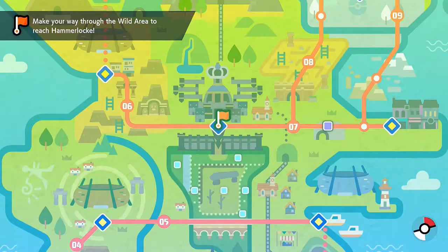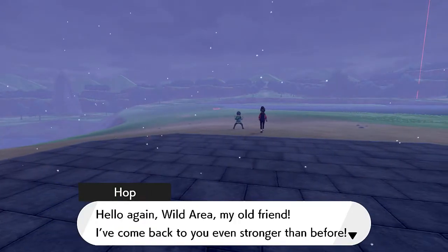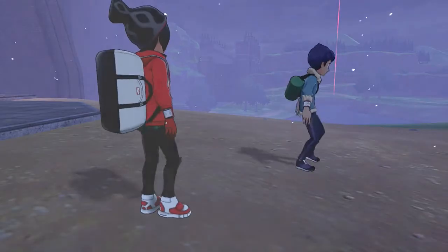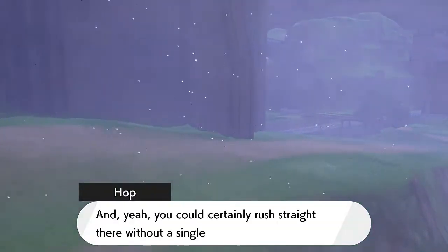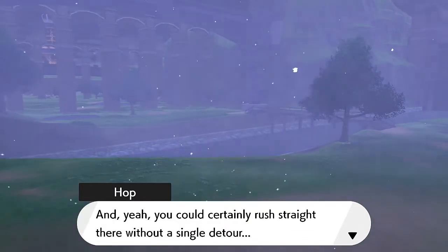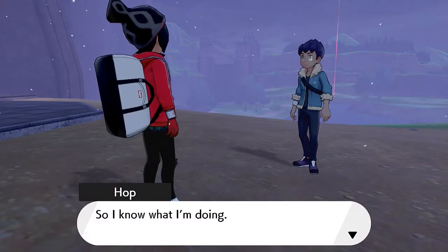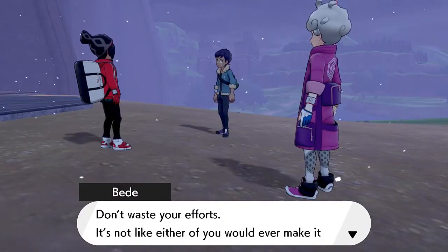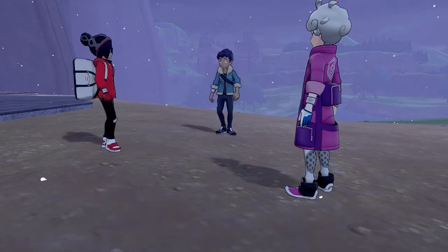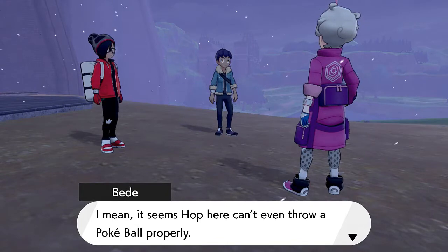The next area we have to go to is Hammerlock, and now it gets interesting because we'll be exploring more of the wild area. 'Well hello again wild area, my old friend - I've come back even stronger than before.' Hop says Hammerlock is up this way. Now that we have a few badges, we should be able to catch stronger Pokemon. But a rival shows up saying 'Don't waste your efforts - it's not like either of you would make it through the gym challenge anyway.'